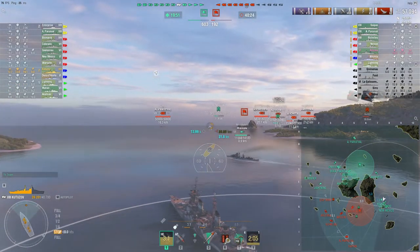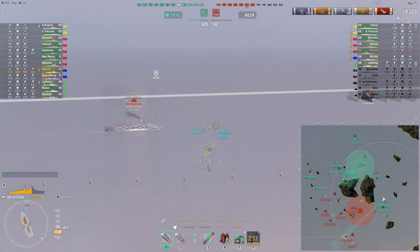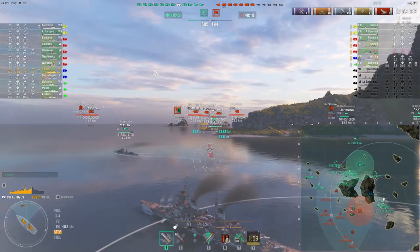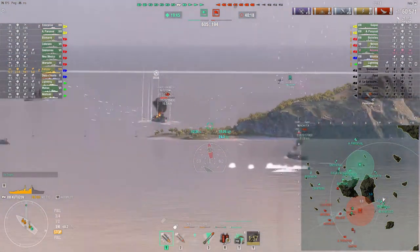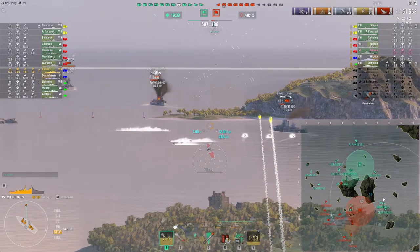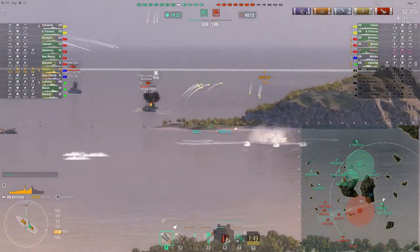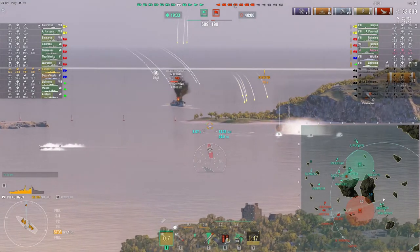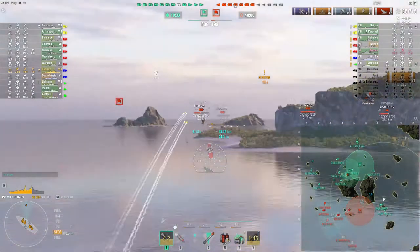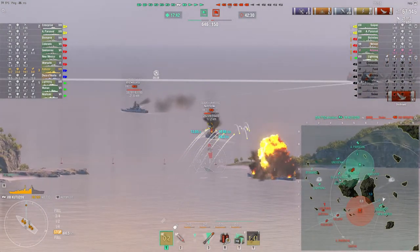I'm going to use the spotting provided by the Armahan here. The Kutuzov does not really have great concealment, so sitting in smokescreen, you'll want to make sure that your team provides you enough vision. I take a few shots at the Wichita, he disappears, but I get lucky, get a fire, and he burns down — so that's our third kill.